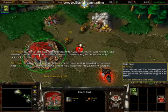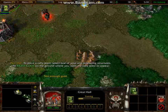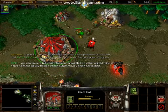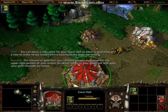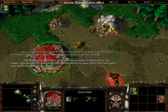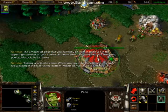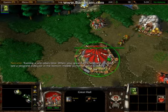You have just placed a rally point for your structure. Whenever a unit finishes training from this building, he will automatically travel to the rally point's location. To place a rally point, select one of your unit-producing structures and right-click on the ground where you want the rally point to appear. The amount of gold you currently possess is displayed in the upper right portion of your screen. As peons return to your great hall with gold, your gold stockpile increases. Training a unit takes time; when your great hall is selected, you can see a progress indicator in the bottom middle portion of your screen.